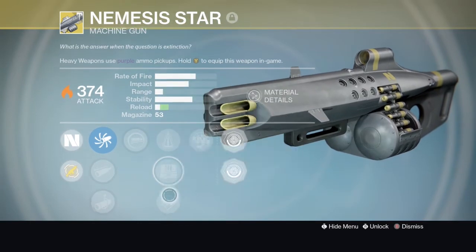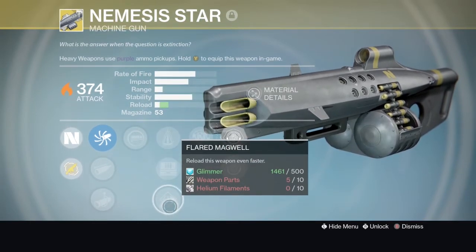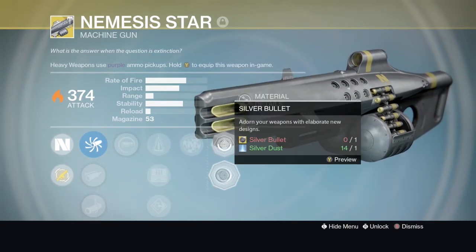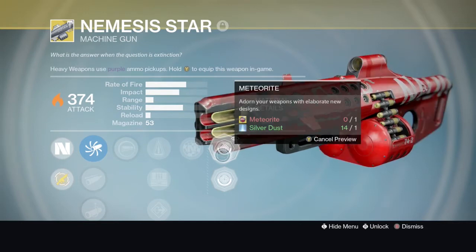What are the perks? Spray and pray, perfect balance, fueled scout, flared mag well, strange gravity - and it looks like I have some stuff, so let's take a look at that.